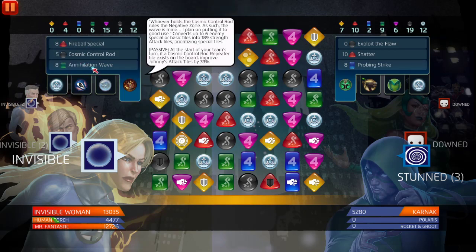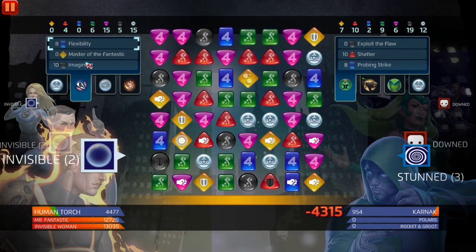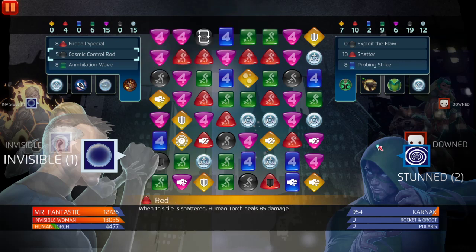If you're not going up against Polaris and you're using this team, switch out Invisible Woman — I know that's not the point — but switch out Invisible Woman for Polaris and you're just nuking the entire team individually with Mr. Fantastic's blue. I wonder how crazy that could get. Unfortunately we haven't been able to activate that this match. I'll leave it at that — you guys already know what happens, we win. Let me know what you guys think and I'll catch you in the next one.